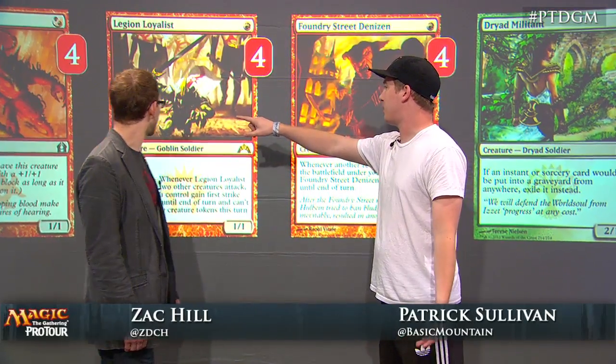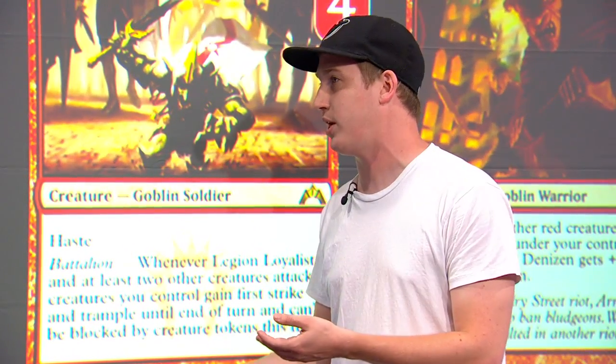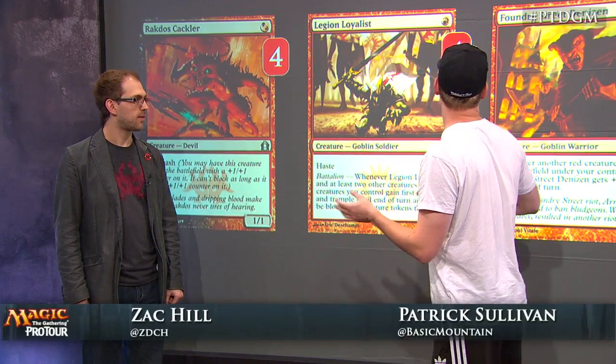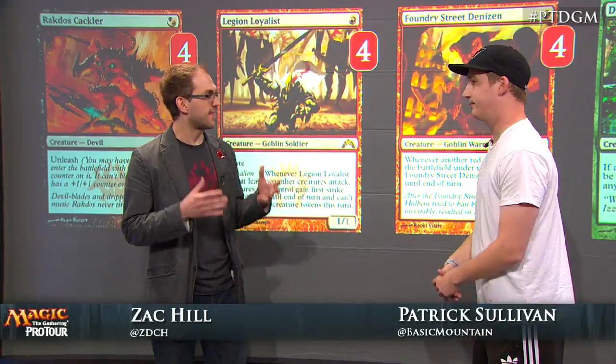You want to lead with Cackler in scenarios where you're worried about a pinging effect, such as Electrickery or similar, where you want to lead off with as many 2-toughness creatures as possible. But generally, because Foundry Street Denizen is very good early on and quickly gets worse, you want to lead with that creature and get the damage out while you can, while there's not a lot on the board.